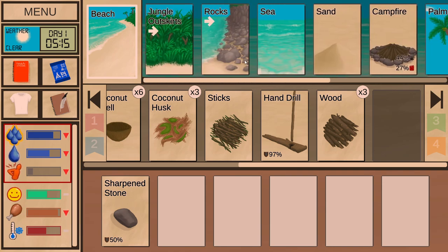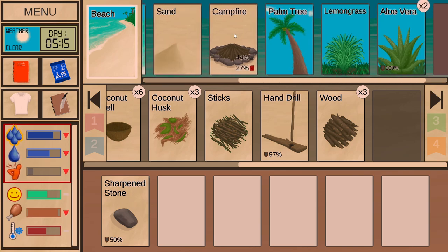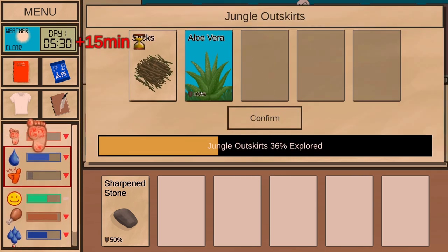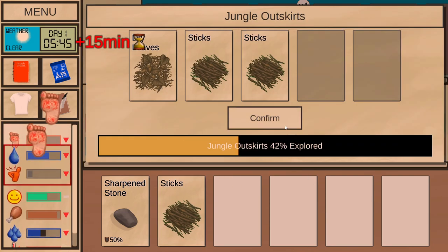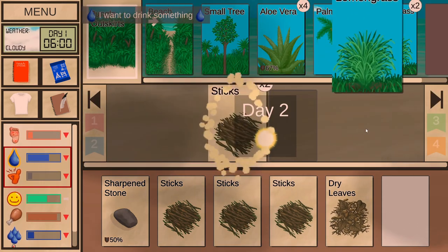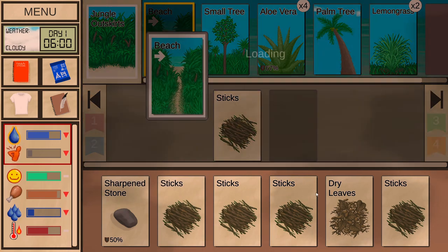We are a bit dirty, so let's do a dive. This will remove all the aloe vera but it's okay — it's more important to level up swimming. Aloe vera back pain will go away on its own too. Now let's open the fire again and explore the jungle outskirts. Let's find some leaves — sticks and aloe vera, not really useful. Sticks and dry leaves — dry leaves are something I want.